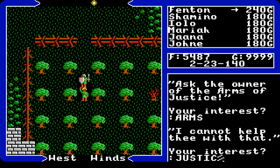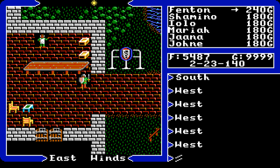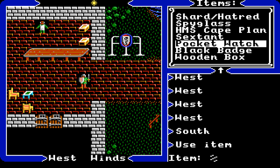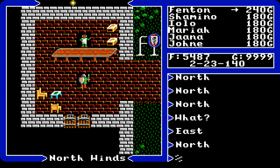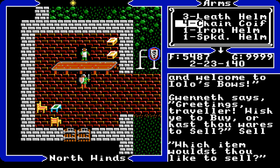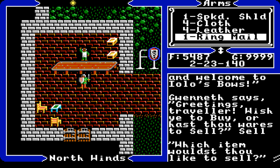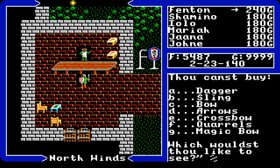In Ultima 5 NPCs have schedules — they take breaks around noon or one o'clock. Hit the shops during the day. At night, certain NPCs will be out, so you can sneak around. Most of the time guards are not out at night. Use the time to shop during the day and explore at night when needed. There are different types of shops: weapon and armor shops, guild shops which sell keys, gems and torches, and reagent shops.